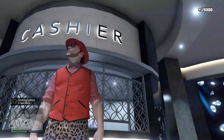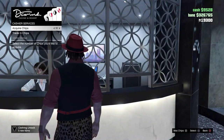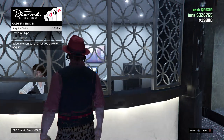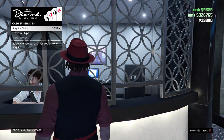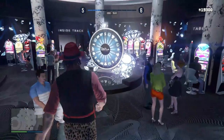Come over here to the cashier and acquire at least ten thousand or twenty thousand chips. Press triangle for twenty thousand, but I already spent twenty thousand so I can't do that anymore. So you do twenty thousand or ten thousand and then head over to the horse track.